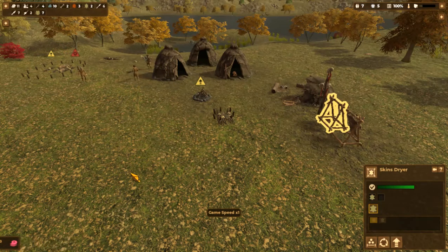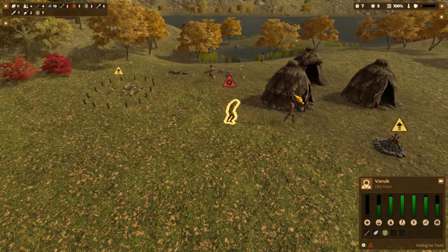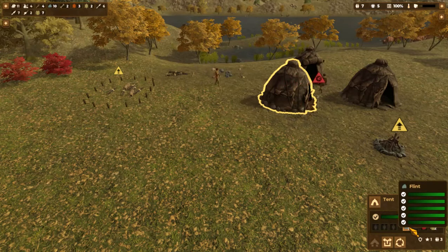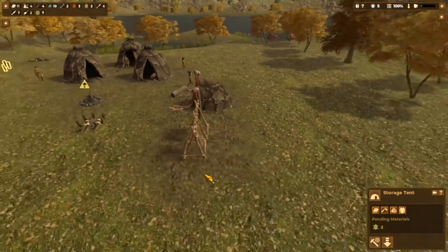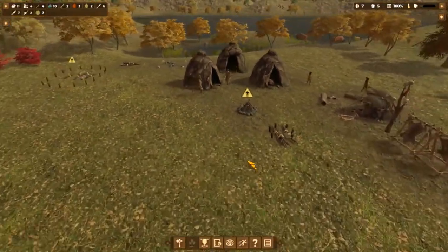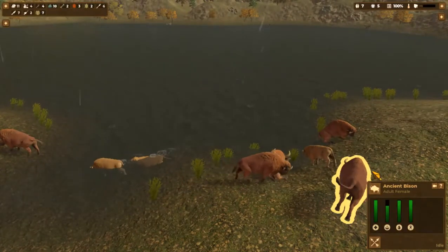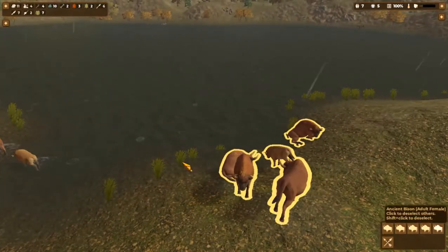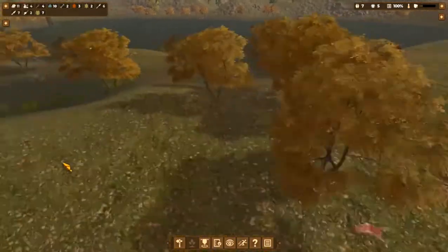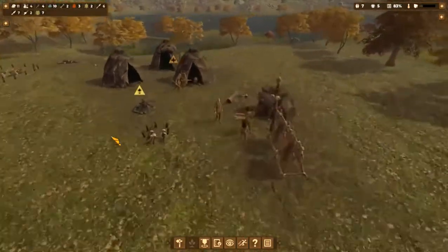Old man, go over there, go sleep - he needs to go into that tent and sleep or else he dies. What do we need here? Two more wool? Over here - oh there's a whole family of ancient bisons. There's like four, there's five there plus three. It's pretty dangerous, I don't think we're gonna go attack that because I don't think we have enough.